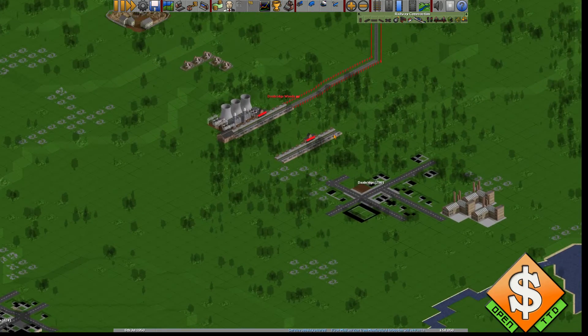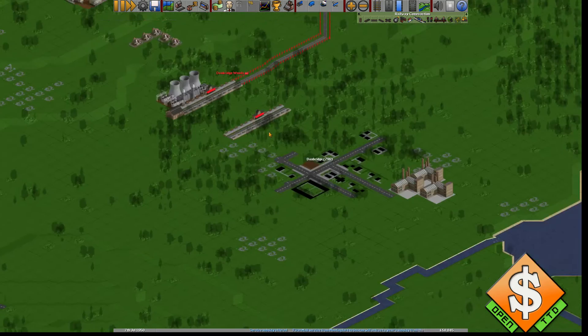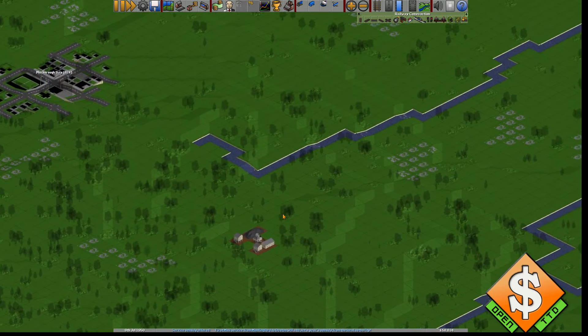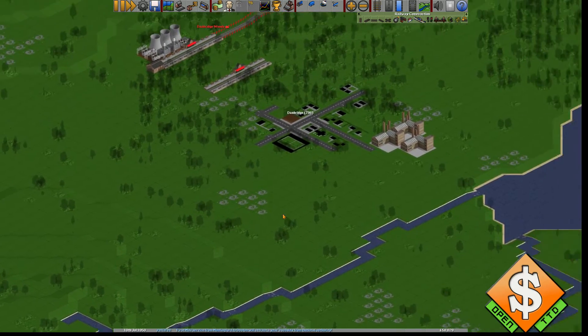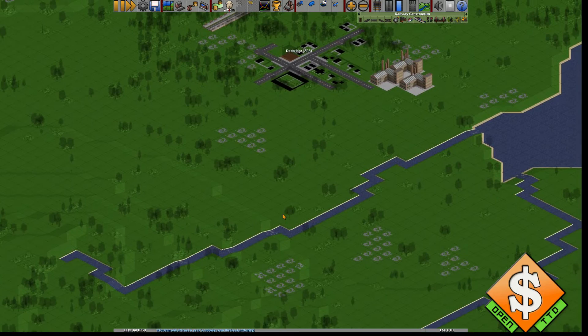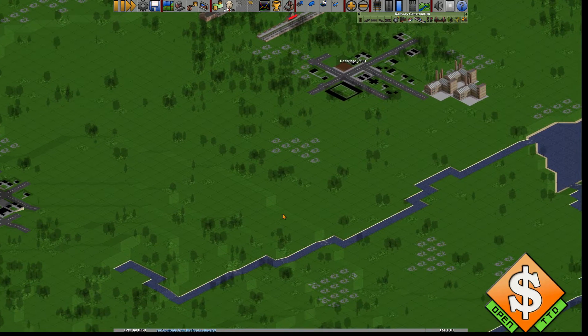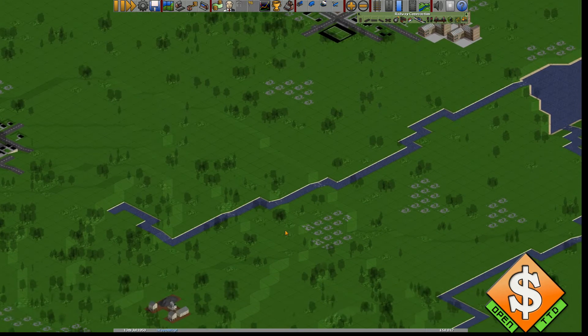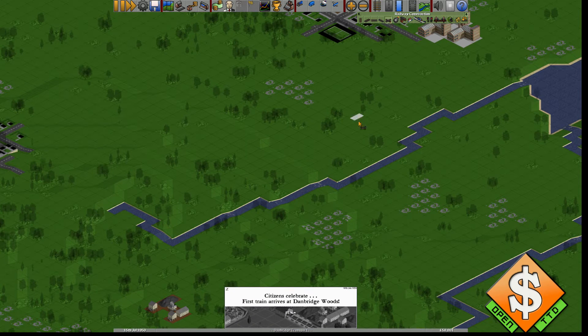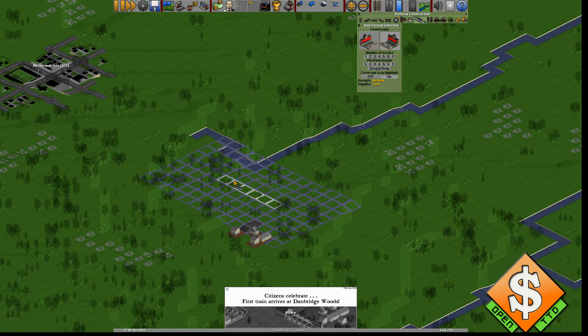I want to get a route down here, and we're going to do this in a way that I'd say is not going to be financially optimal, but I'm doing it to show you in a more visual way.